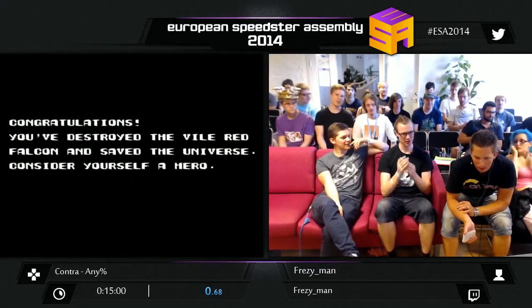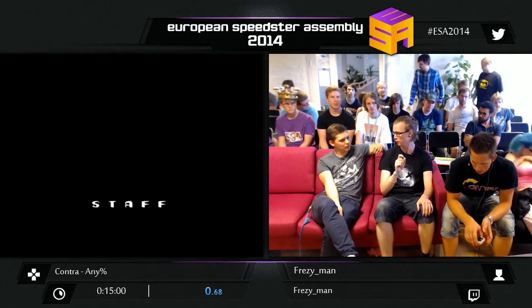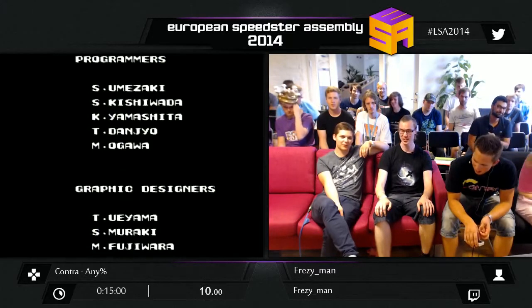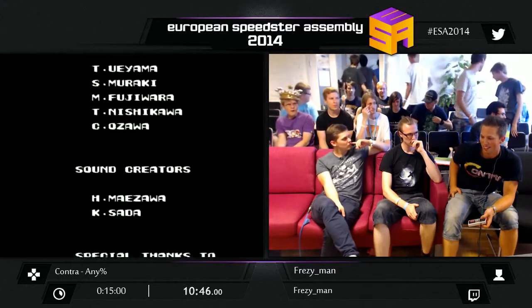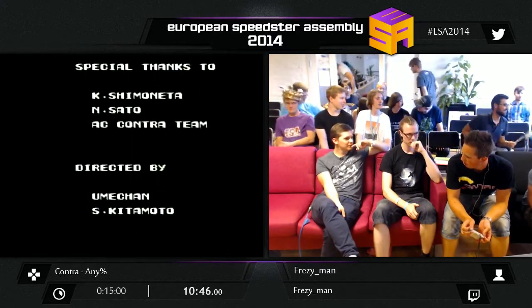I don't know if Mr. K has improved his time, but last I checked his PB was 10.45 — so almost a tie with Mr. K. He just got a new record: 9.58. Sub-10 — that's really cool. We have been talking about sub-10 for a couple of years, so it was really nice that someone was dedicated enough to actually succeed with that. A couple of other runners were very close as well — you have the Mexican runner, Hydrage, of course.